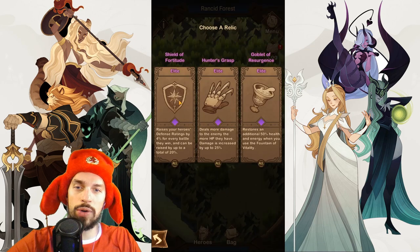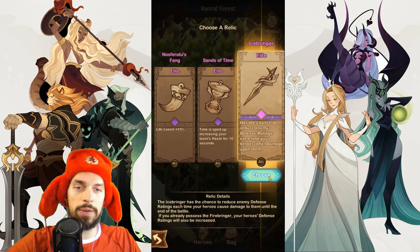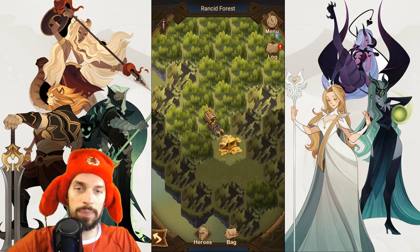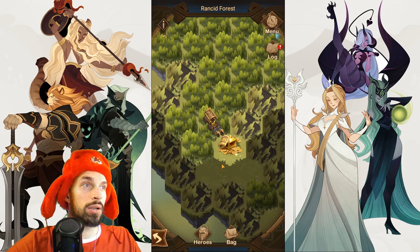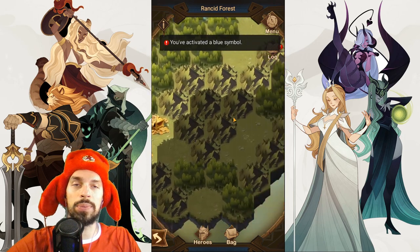Surprise — another ambush. Let's kill them. Now let's get some more relics; this time it's an elite one, which is really nice, and it has defense rating removal. From here you want to step on this spot to activate another blue symbol.